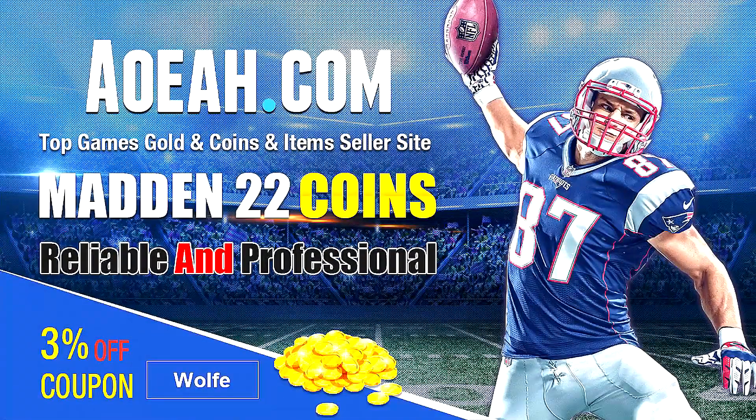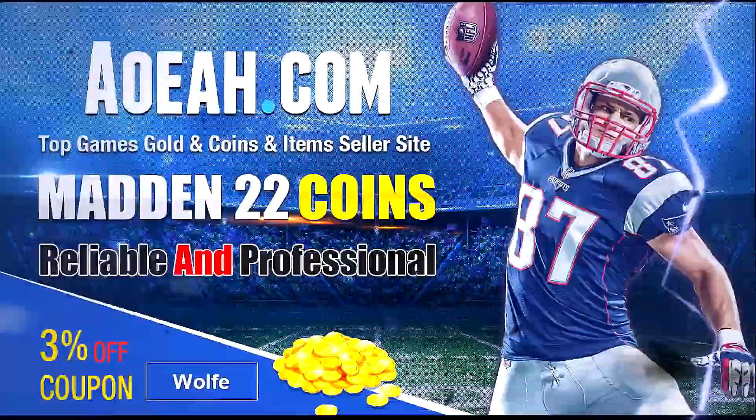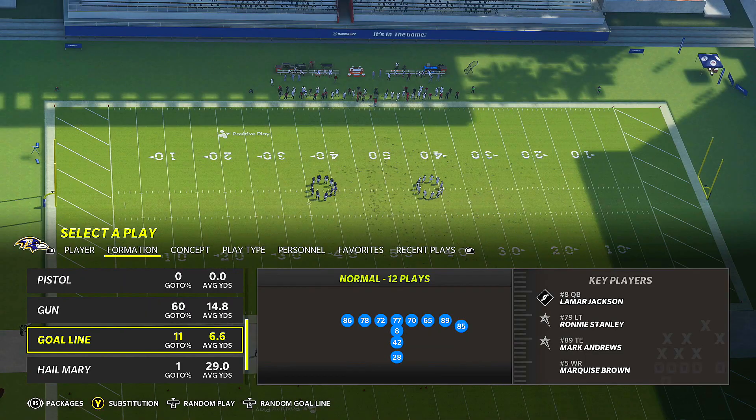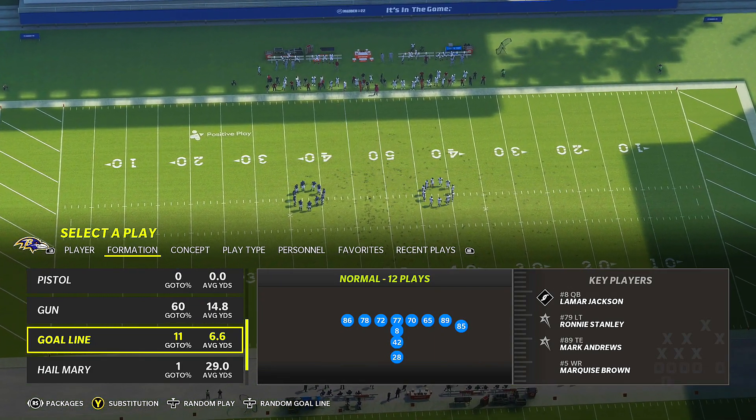If you're looking for the cheapest coins out there to build your god squad, head over to aoeah.com — they are fast and reliable. Make sure you use code 'Wolfe' to get three percent off. Link is in the description. In today's video, I'm going to show you guys how I run Goal Line Normal.